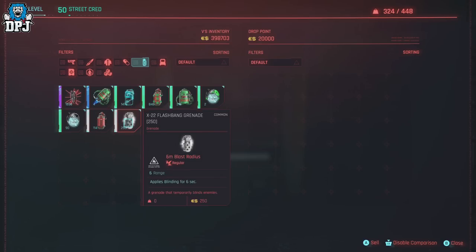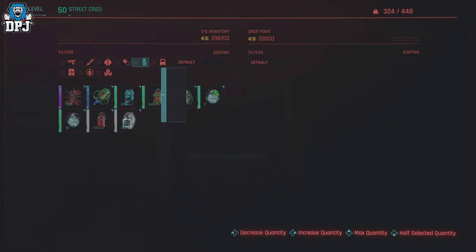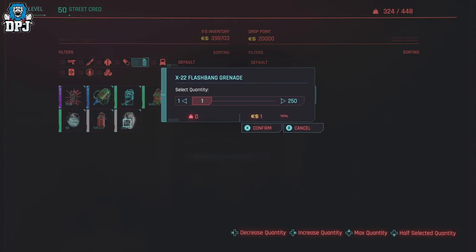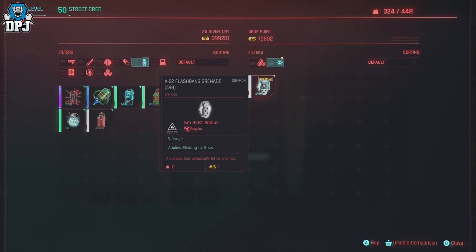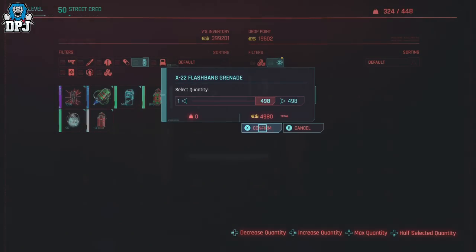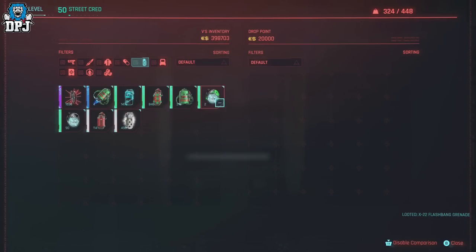We have 250 flash bang grenades here. Double-tap the sell button holding it on the second tap. Press up on your d-pad, then press left twice. Now tap confirm while still holding the sell button — and select maximum quantity again, tap confirm.